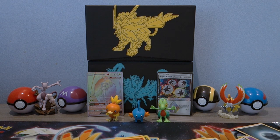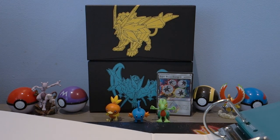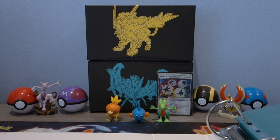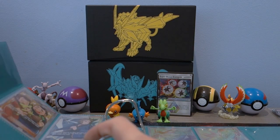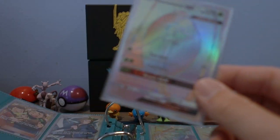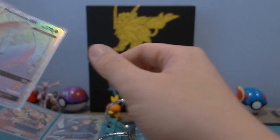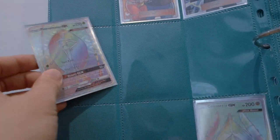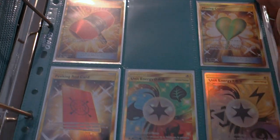Let's go ahead and put that Pheromosa into the collection binder. Let me find the correct sleeves — hold up a sec. Here's my binder for Ultra Prism, my master set binder. It's kind of huge so it's not going to fit my table very well. Let's flip over to the hyper rare side of things. Pheromosa is number 158 — let me put this in. There we go — that is the Pheromosa slot.